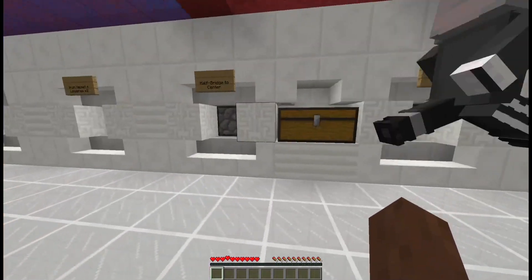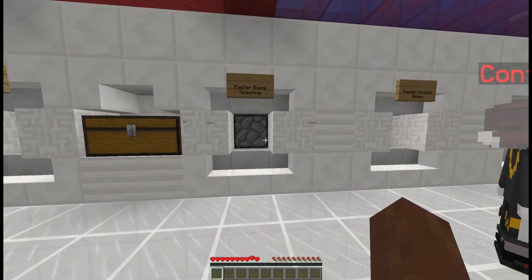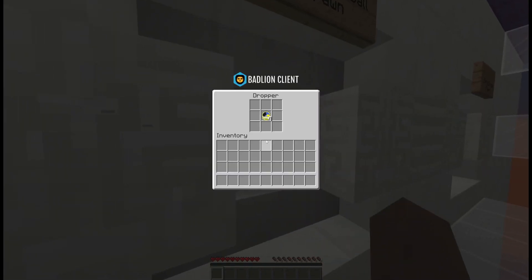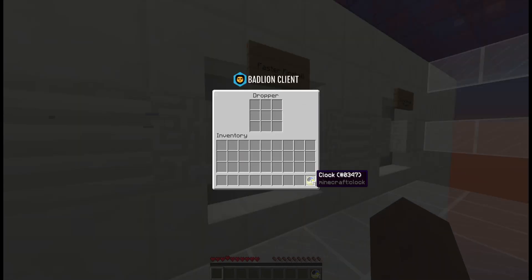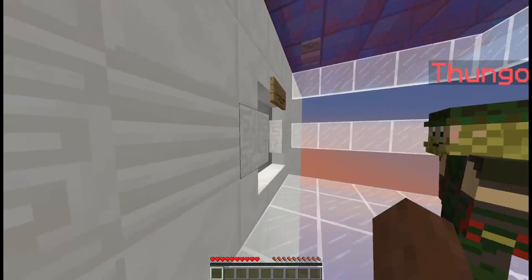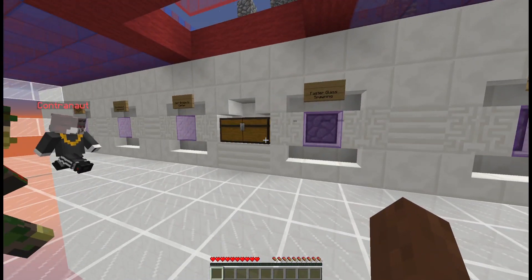I think we want to go just over a stack maybe, and take five out of one — yeah, take it out of the fireball. And then what? Glass spawning 44, that seems pretty good. Oh okay, that's what we're doing.